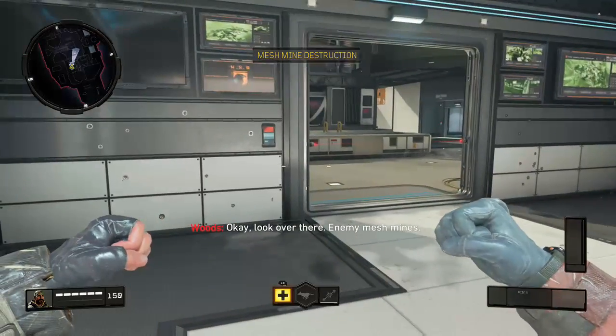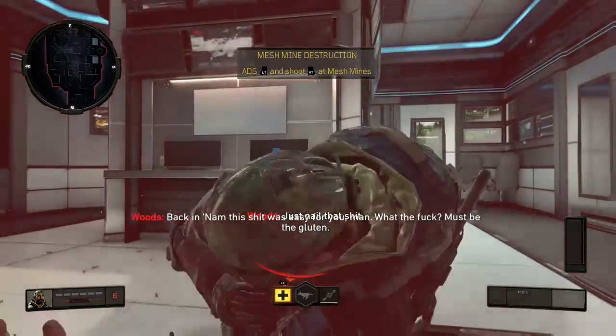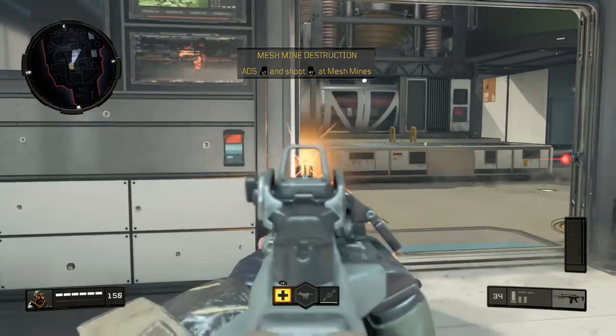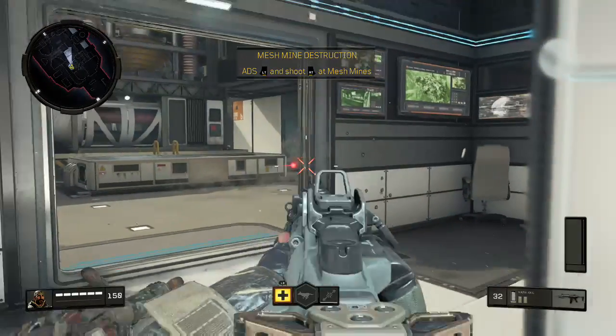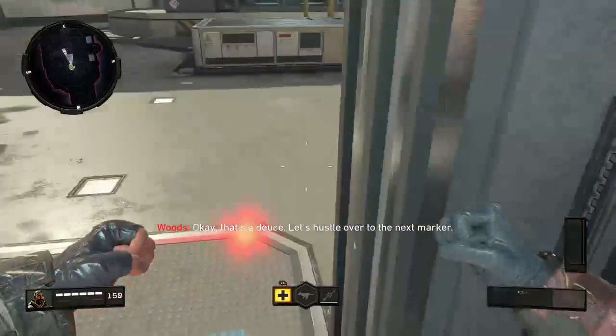So let's learn how to disable that. Look over there — enemy mesh mines. Just nail that shit. Back and down. This shit was easy for you, man. Must be the gluten. Okay, that's a deuce. Let's hustle over to the next marker.